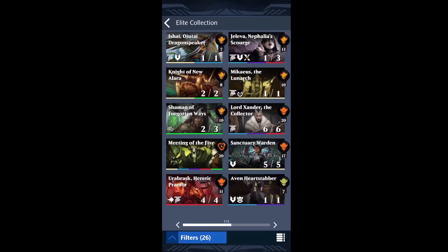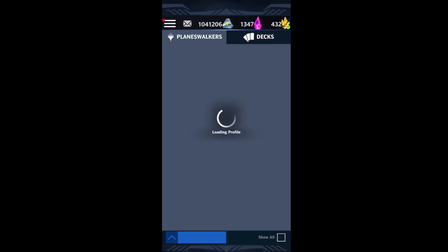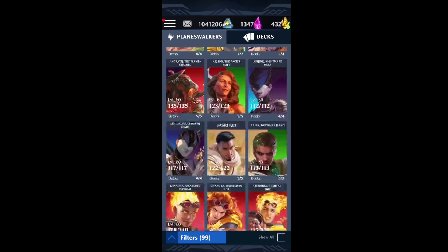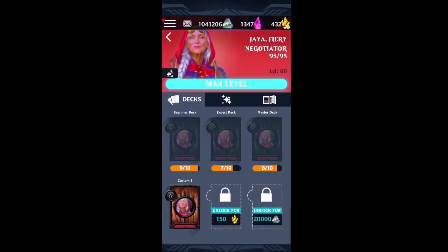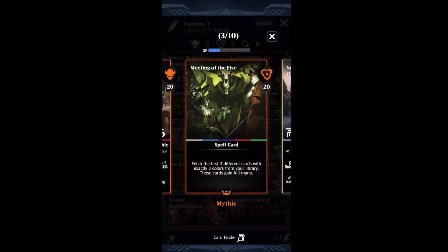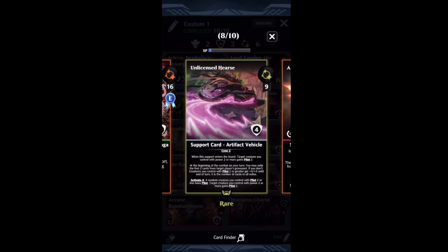There's a specific core you can run with this card to beat pretty much any deck in Standard, and even a lot of decks in Legacy. It's surprisingly powerful. Jaleva is a tricolor creature, and you pair it with Meeting of the Five — a spell that fetches tricolor cards and gives them full mana — and Unlicensed Hearse, which gives a creature you control a +X/+X bonus until end of turn equal to the number of cards in Exile.